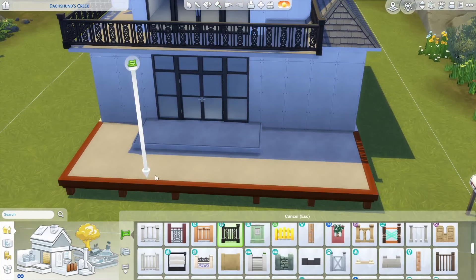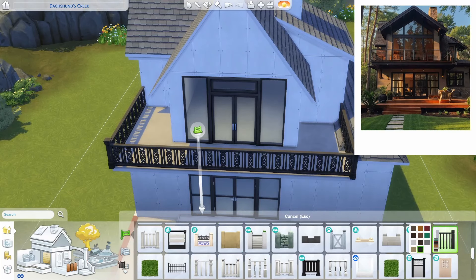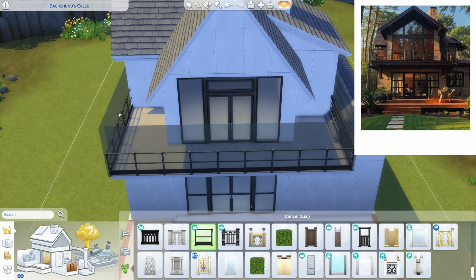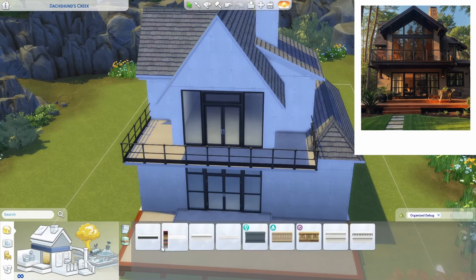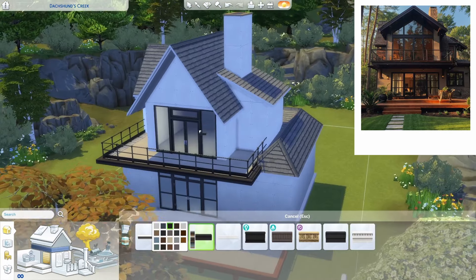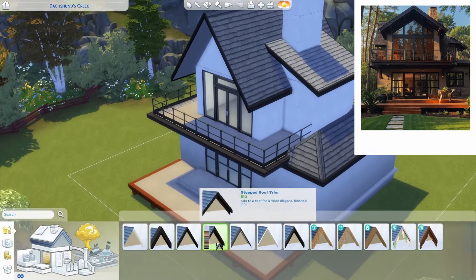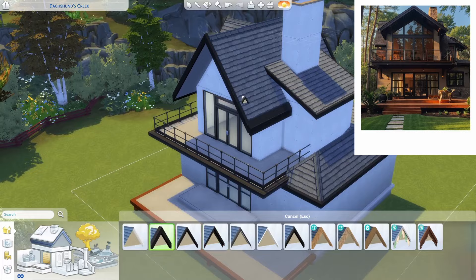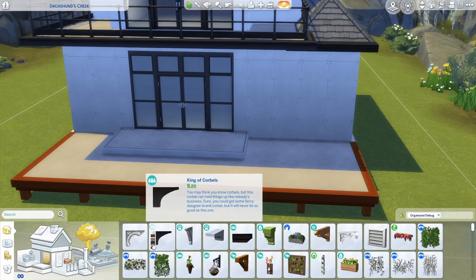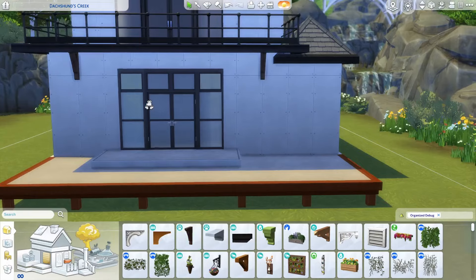Now we should probably replace our fence to put something more similar to the picture — it's probably not gonna be this one. I think the best option we're probably gonna get is the fence from Get to Work. Now we need something to put here like a trim. I feel like this one is cool. And then the trim of the roof is probably gonna be our best option, even though it looks thicker in the picture. And I know that they have stuff like this in a brown color. I think I'm gonna put this darker brown here.